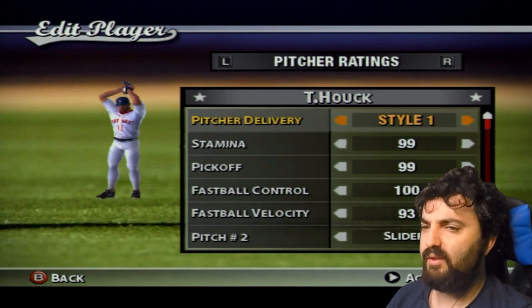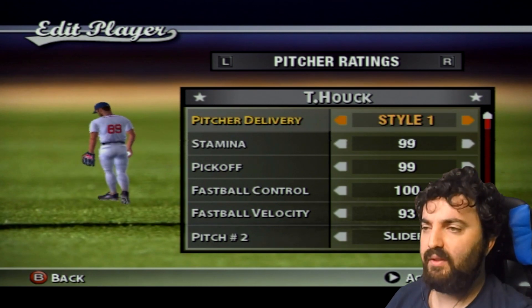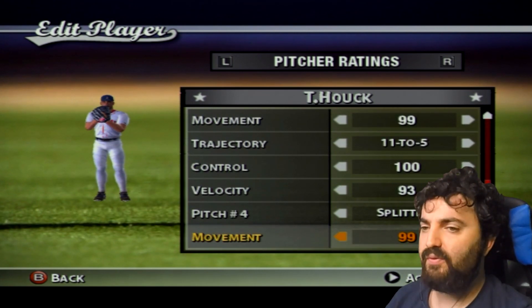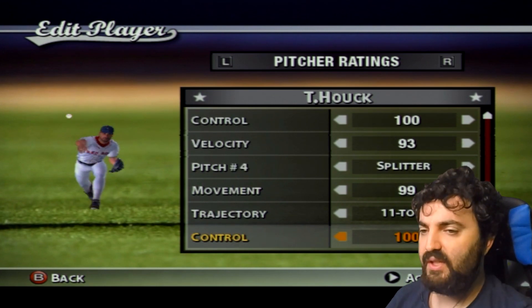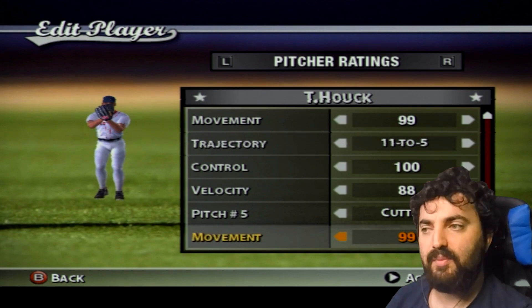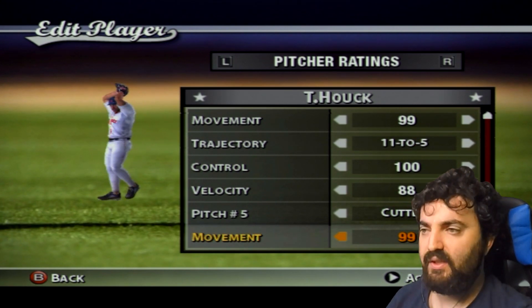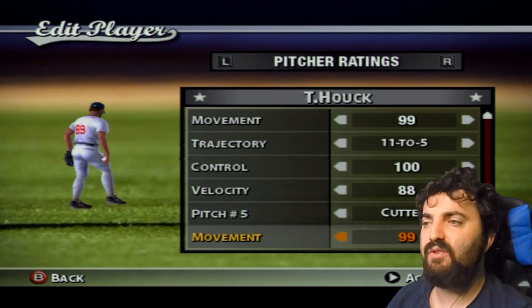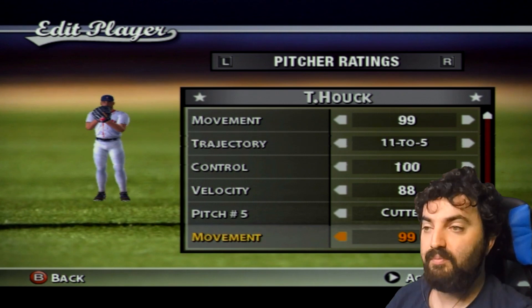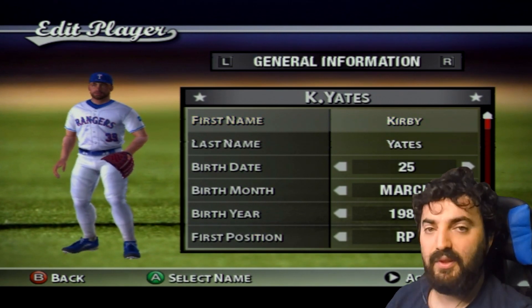Tanner Houck is a recent one I haven't debuted in my series yet. He's not the fastest pitcher compared to others, but he makes up for it with nasty pitches including a splitter and a cutter. He wears number 89, which is an unusual high number for a starting pitcher, but if you like the number you gotta roll with it.